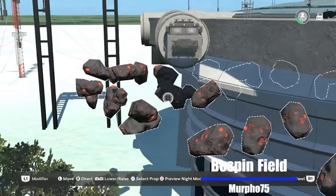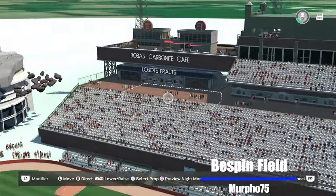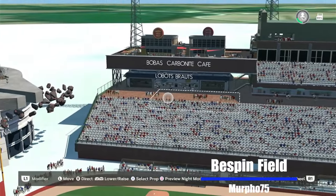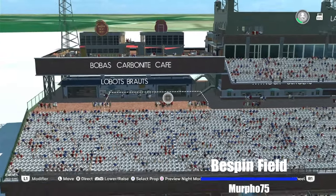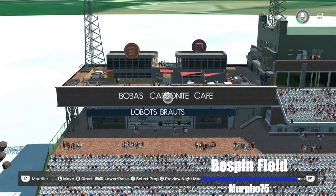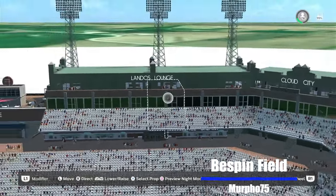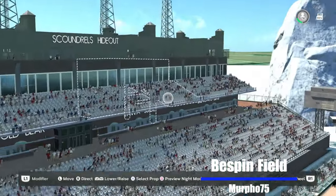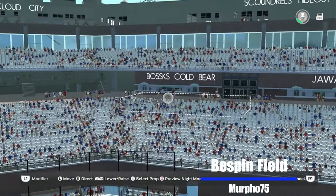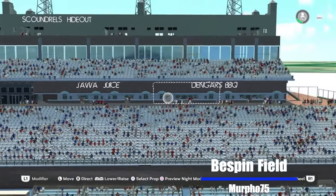So good — oh my goodness. Boba's Carbonite Cafe, Labatt's Brouts — that's got to be another bounty hunter. Lando's Lounge over here and Cloud City Scoundrel's Hideout. Leave it to Murph — Bossk's Cold Beach and I know he's a bounty hunter, Jawa Juice, and Dengar's Barbecue.